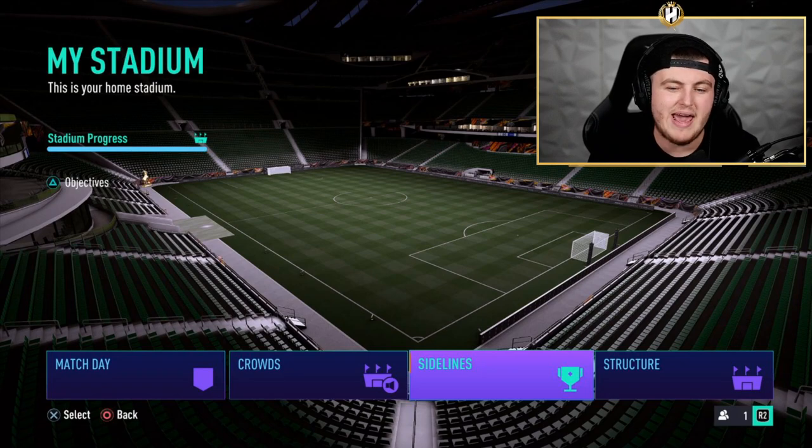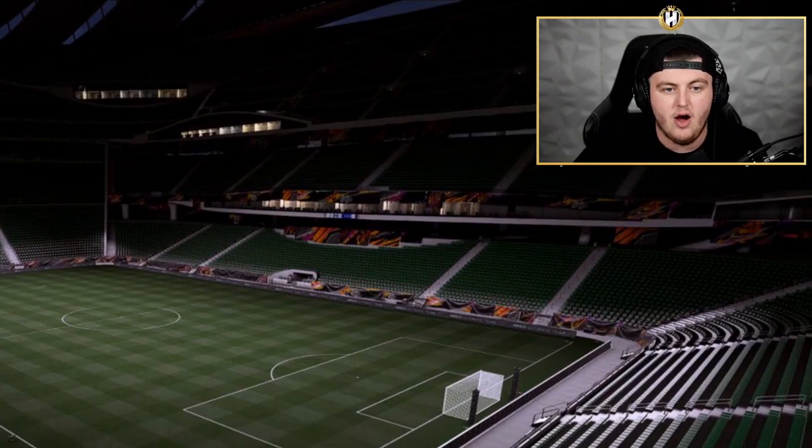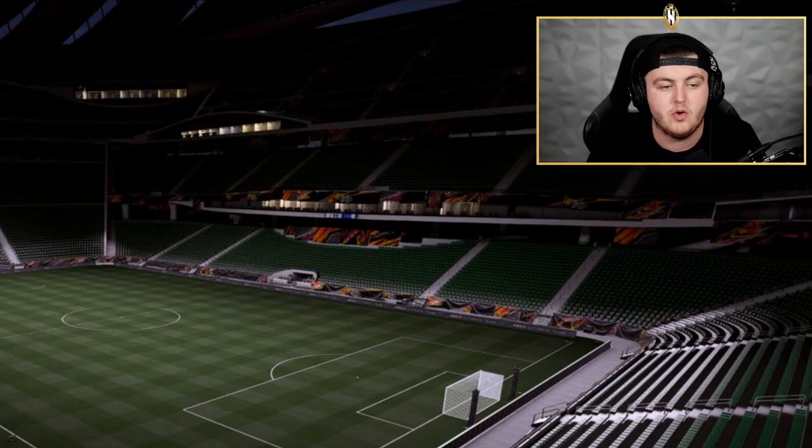Structure is the main area — it determines how big your stadium can be. You can progress and get a bigger stadium, add TIFOs to different areas, and have stadium themes as well. You can see the stadium themes above and below the stands — there are so many different options for that. They give you a few free ones, so you can customize it to basically whatever you want. If that's something you're interested in, it's got cool customization features — big win.